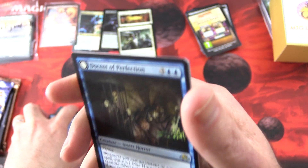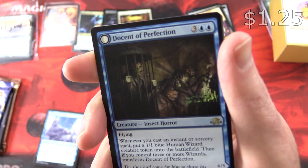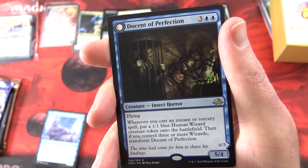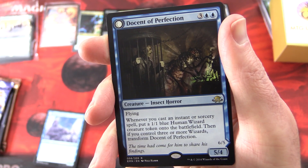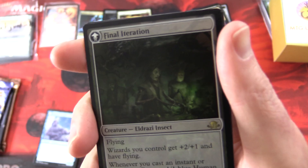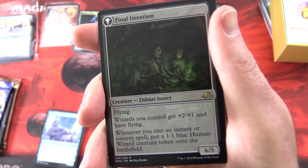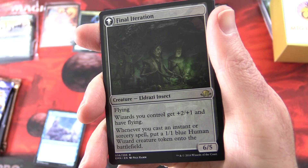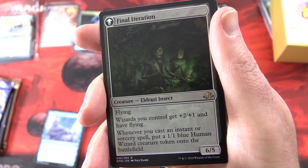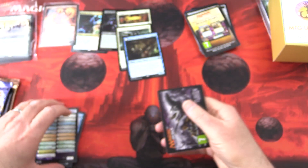And another rare: Docent of Perfection, creature Insect Horror, 5/4 for five mana with flying. Whenever you cast an instant or sorcery spell, put a 1/1 blue Human Wizard token onto the battlefield. Then if you control three or more wizards, transform Docent of Perfection into The Final Iteration — creature Eldrazi Insect, 6/5 with flying — wizards you control get +2/+1 and have flying, and still puts wizard tokens when you cast instants or sorceries. Checklist and Magic Jewels again. Did you play that back in the day? Compared to MTG Arena, definitely more impressed by Arena.